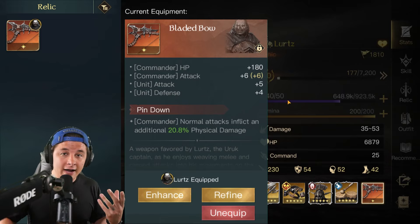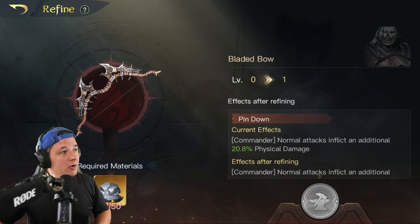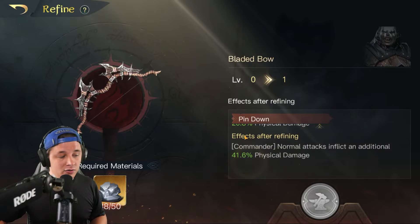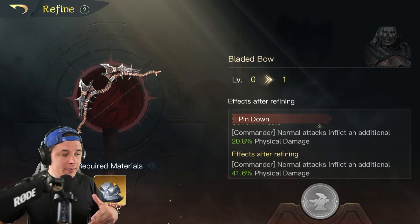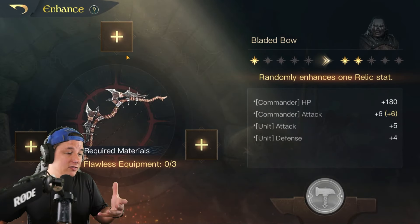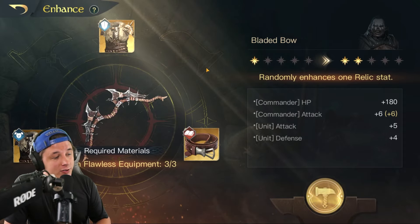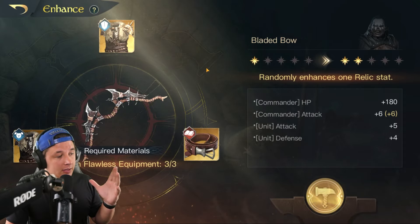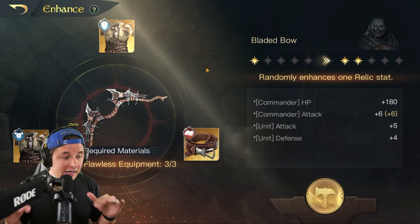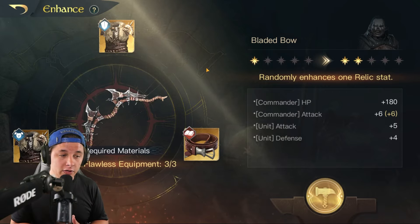Once you've unlocked the relic, you can equip it and decide whether to strengthen it, leave it alone, or refine it. Refining costs more Mythril — for example, 50 more Mythril to refine once, and that cost grows with each refine. To get the next strengthen level on Alatyr, I need 12 more Mythril and three more gear pieces. Just so you know, I'm demonstrating this live — those three pieces of equipment will be gone permanently once I proceed.